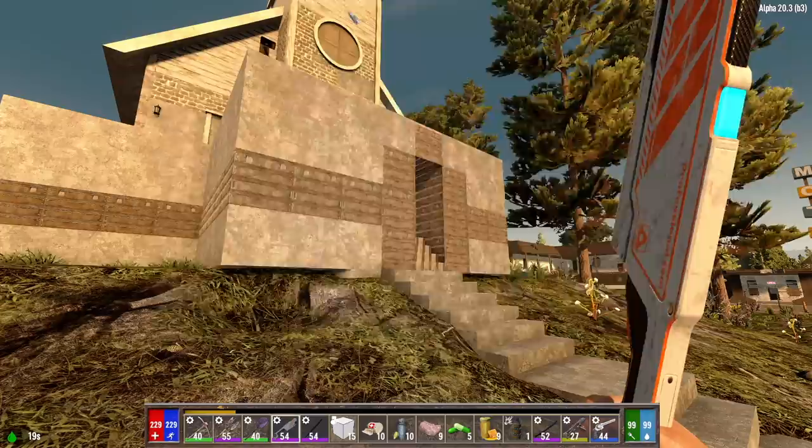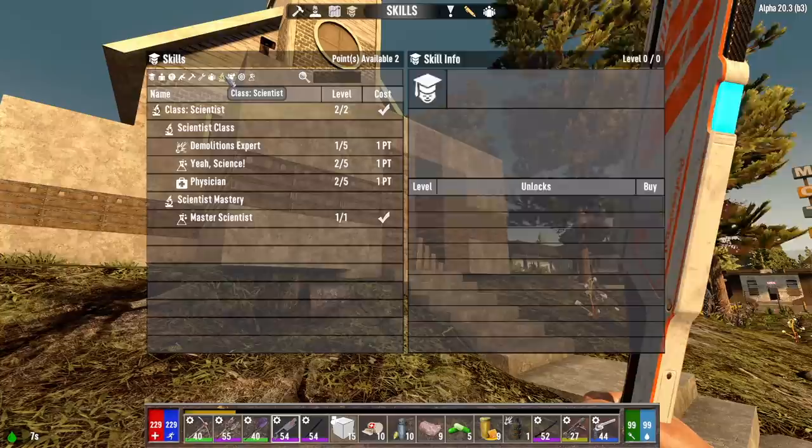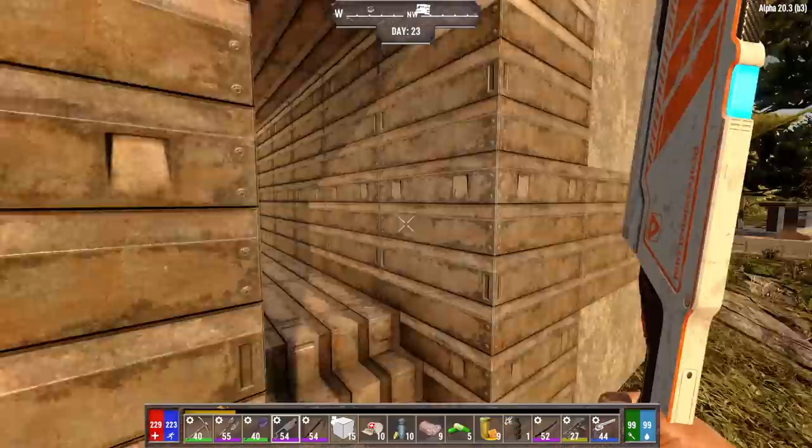Hey, what's up everyone? Hello, Glock9 here and welcome back to Father Glock. It is the morning of day 23. I've got a few skill points to spend before we get started here. I'm gonna go over to perks and throw the first one into Coil Gun Crafting 2, then Titanium Crafting 1, then over to Scientist and do Demolitions Expert 2, and Science 3.